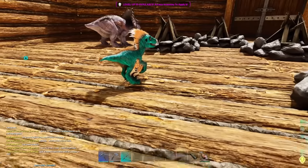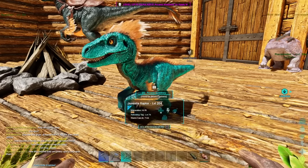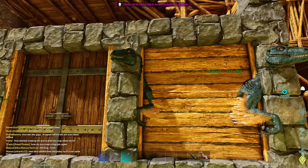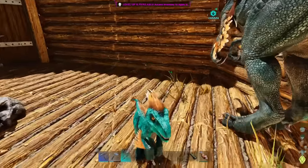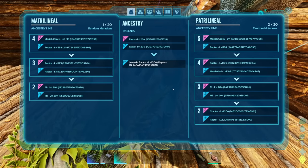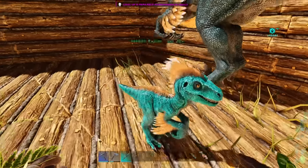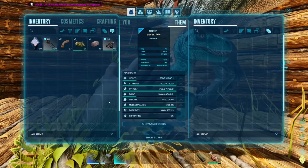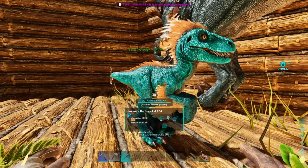It looks like there's a bug in Ark Survival Ascended when it comes to combining all of the mutations onto one baby. We have this level 204 juvenile, and if you remember, 204 was basically their grandparents' base level before we started mutating. So if this has a mutation on it, it should be at least level 206. But when combining mutations, it seems you can carry things over without getting the levels, which is not how it was ever supposed to work in Ark Survival Evolved — if you got the color, you got the levels. Make sure you actually pay attention to what's on the dinosaur, especially if you're breeding for stats, because you might get the stats without the level going up, which is super weird.